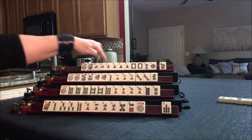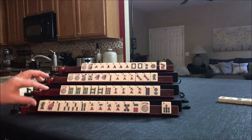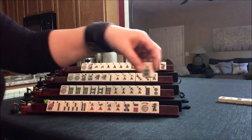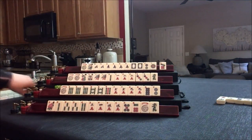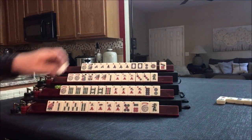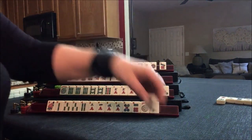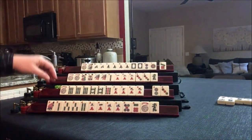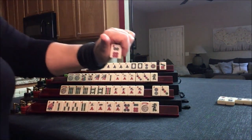Let's draw. Green. Drawing 7 bam. Drawing here — 3 dot, we don't need that. Let's see — 8 dots out, let's throw that and draw. 6 dot — we don't need that.